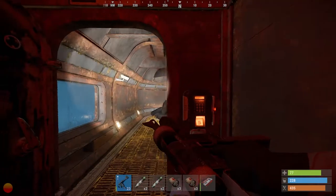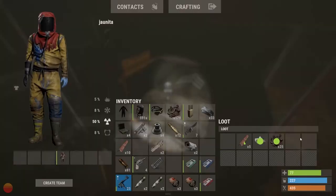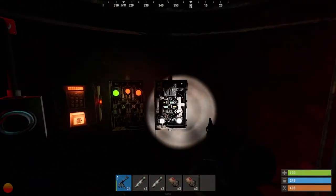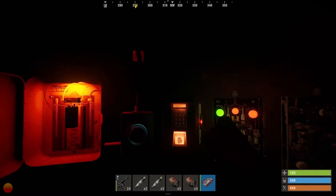If you're lucky, you'll come across a red keycard room. These rooms will provide a couple of elite crates, along with additional loot. For this first example, if you drop your fuse in and then swipe your card, you'll enable the timer. Activate the timer and the door will be powered to allow you in.